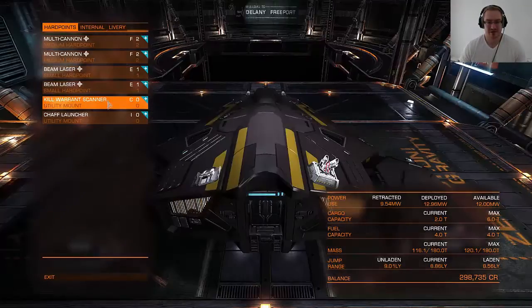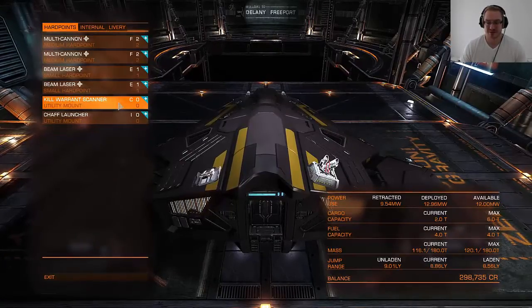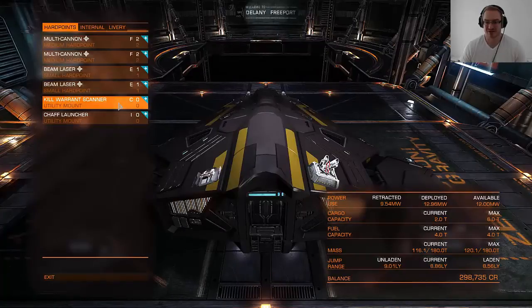You will also need a kill warrant scanner. What this does is it lets you scan the enemy ship, and it will detect any bounties in other systems as well. So you will get all of the bounties connected to an enemy target if you scan it first, which can greatly improve your profits and how much you earn per kill when you are bounty hunting.